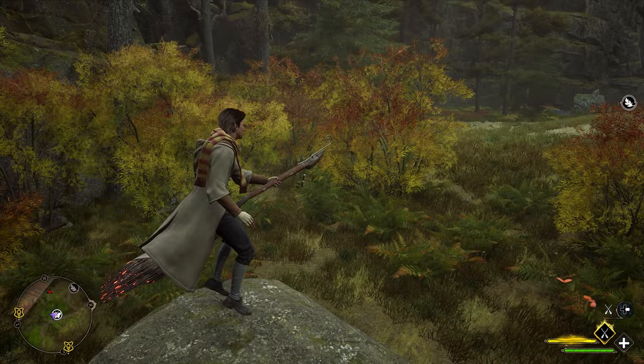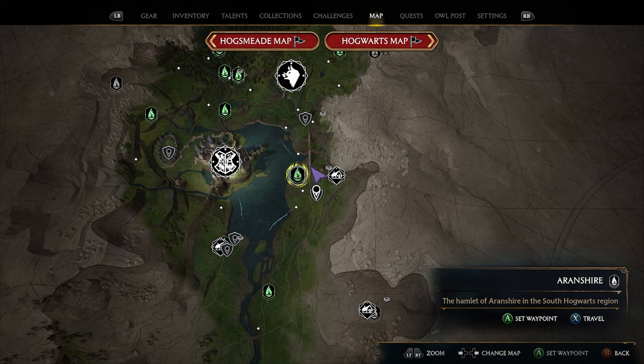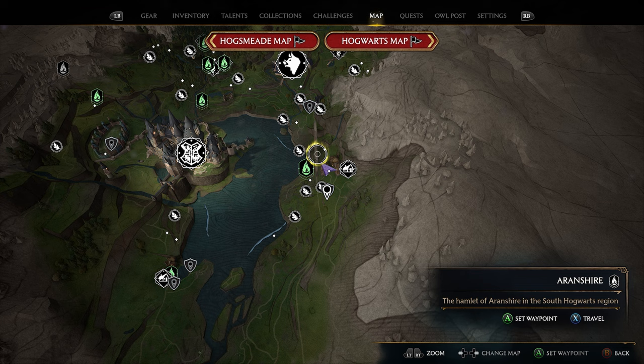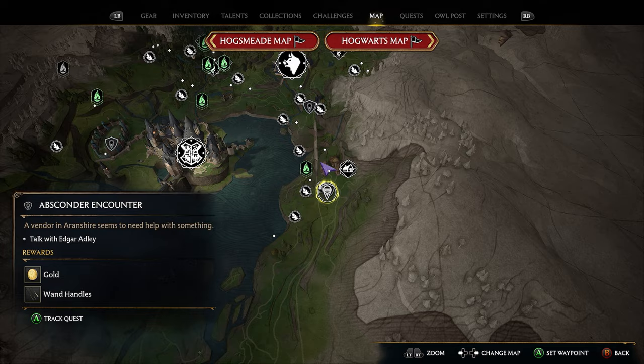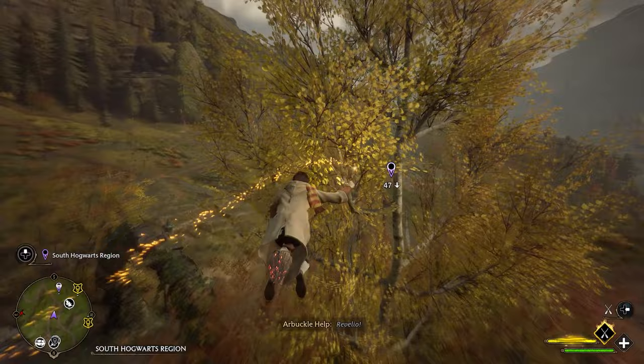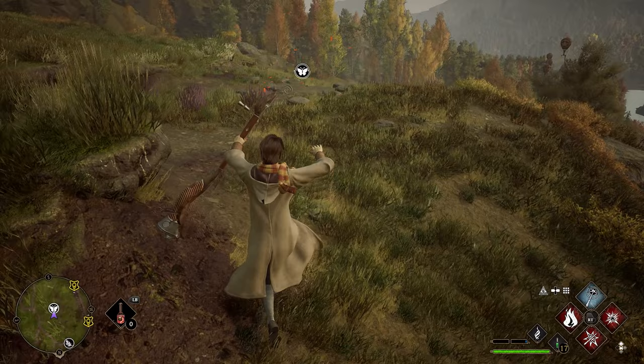For our next location, head over to Aronshire, which is located on the eastern side of your map, just east of the castle across the water. Use the Aronshire fast travel, and you'll see the town located right here. Place a marker just south of the town, and once you use the fast travel, turn around and head south. As you head right out of the town heading south, use Revelio and our butterfly location is going to be right here in this open little field.